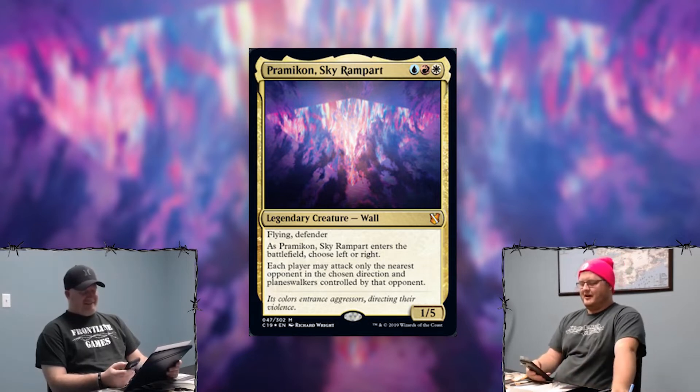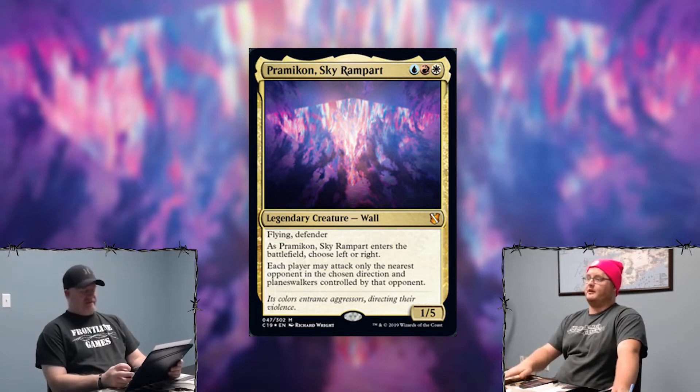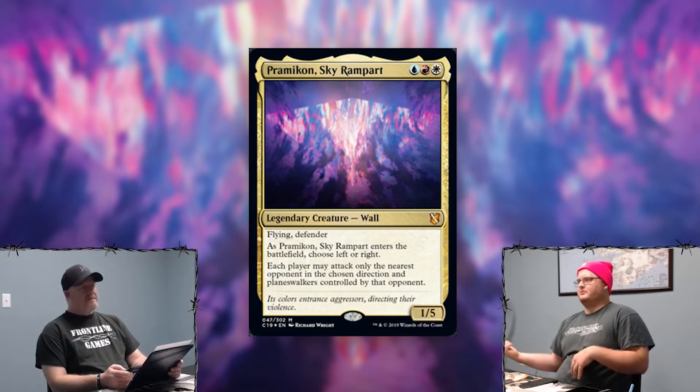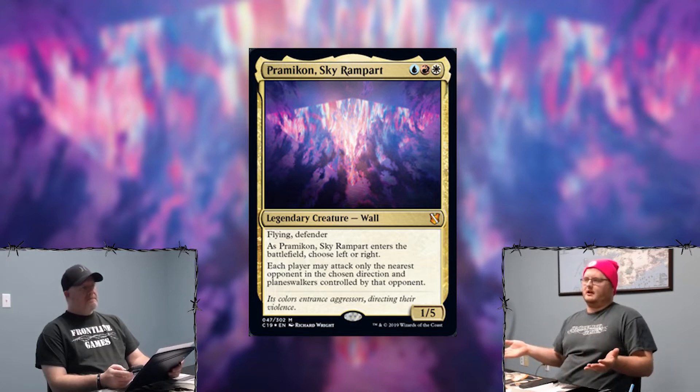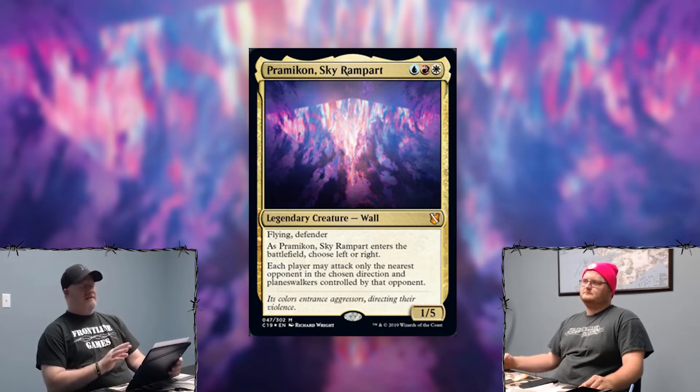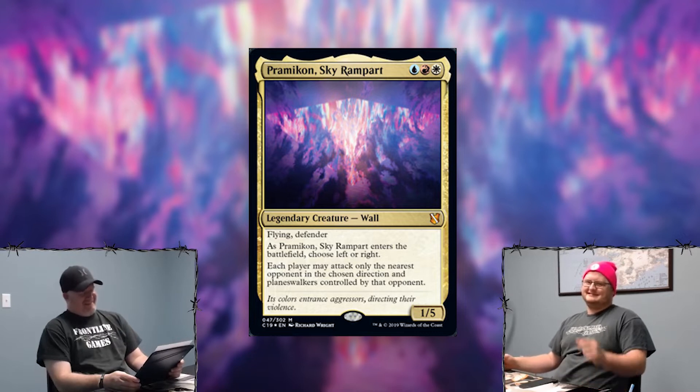This is just America the card. On a real note though, this is going to be one of the first red legendary walls. There are a whole lot of your event signals from like Conspiracy. Finally you have a wall commander deck you can put them in, because before you only had Arcades and Doran. This is a really cool card if you're wanting to play a defender kind of theme, plus it prevents people from just getting up and attacking you.